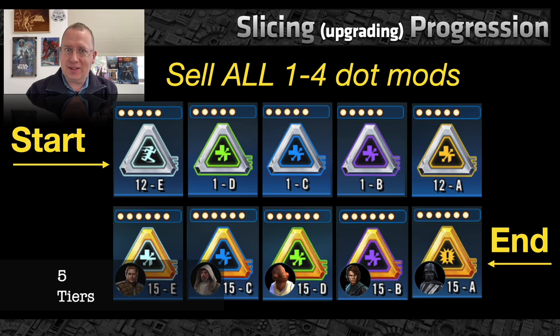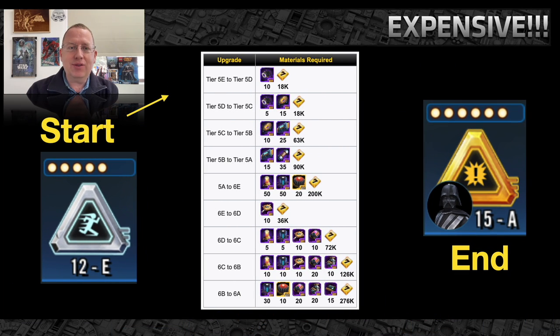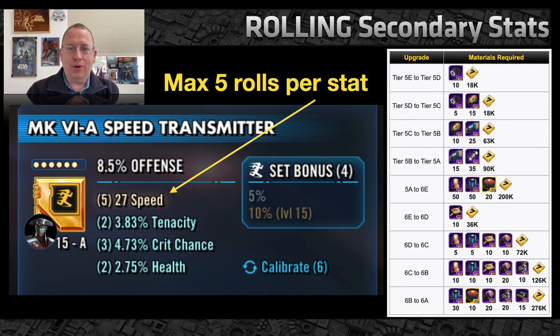Why is it so important to know how to mod? There are 10 tiers of mods, six dots, and levels — they all have different abilities. Taking a mod from its lowest tier — the silver mod — to the gold, where Vader is, is incredibly expensive. The process requires an enormous amount of credits and other upgrading materials and generally takes a very long time. Upgrading mods without a quality set of stats on them wastes both time and resources and almost ensures you won't actually improve your characters.